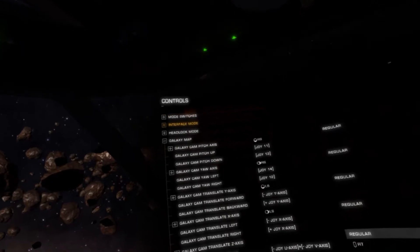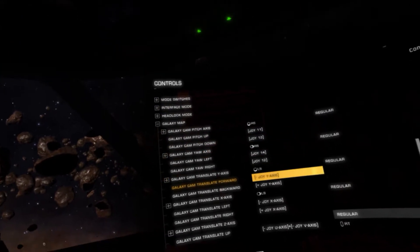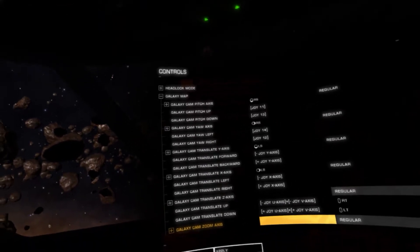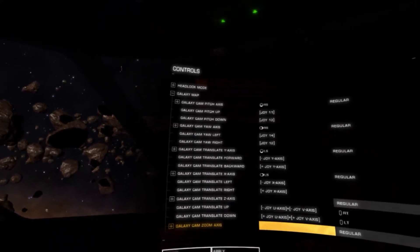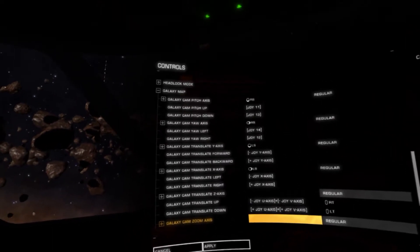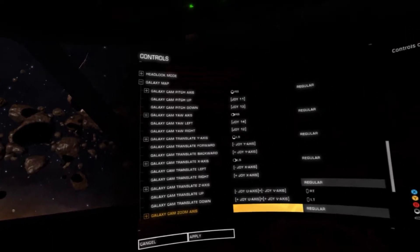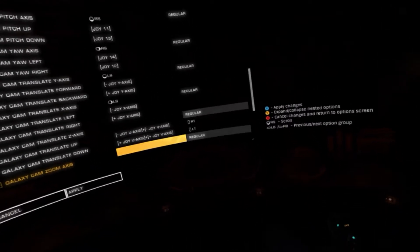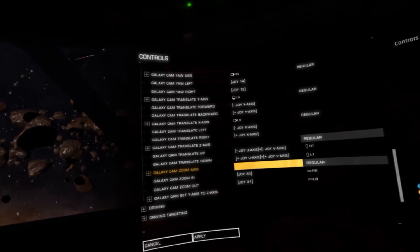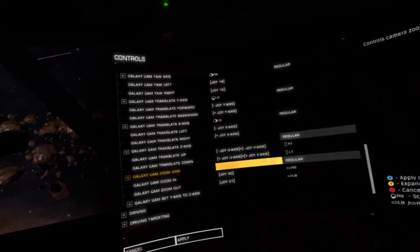RS is right stick, LS is left stick. I've got a combination of joystick commands set up and gamepad commands. You can use the joystick by all means if you want to at the same time, but it's just really, really hard to do. You can have combinations of both, obviously.